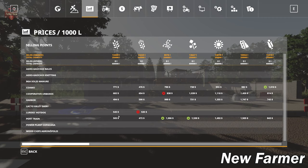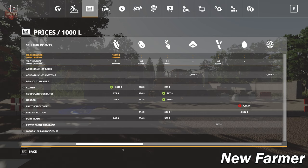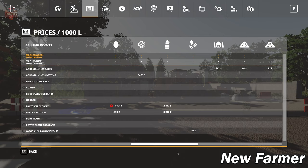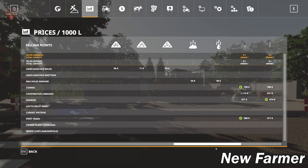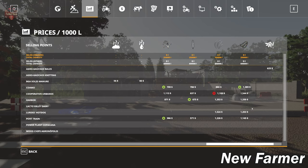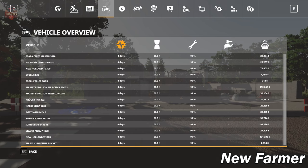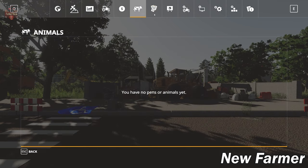Looking at the prices screen, we have five sell points for the bulk of our grain crops. There's a sell point for cotton and wool, two sell points for eggs, two for milk, and a wood chip sell point. If you don't own the biogas plant you can sell silage, hay, straw, and grass at the bale sell point. You can sell manure at the BGA solid manure sell point, which is different from the biogas plant. You can also sell pellets if you have straw harvest add-on enabled.